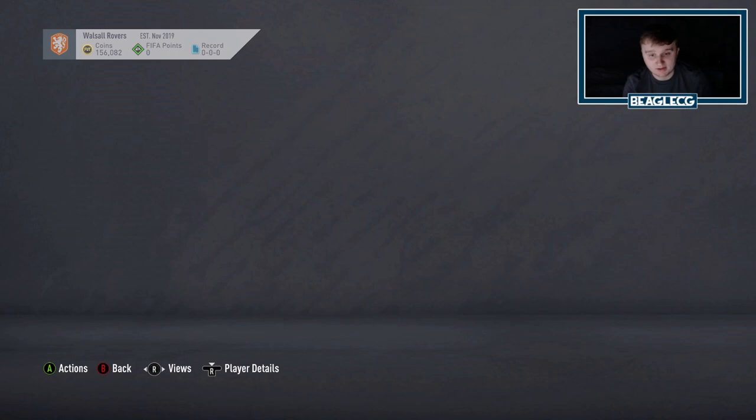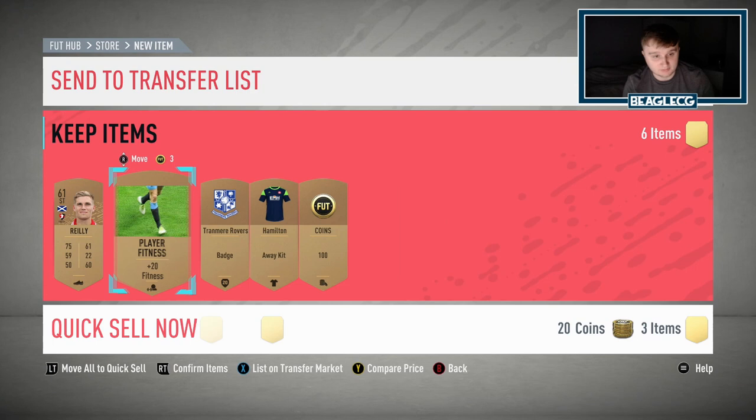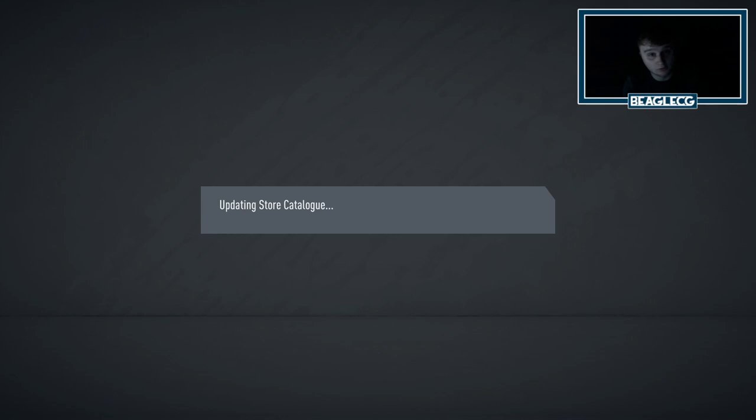So I'm just going to store that card within my club. Personally, I'm going to get rid of these contracts, keep the fitness and obviously take the coin boost, and then store them in my club for Bronze Upgrade Packs.